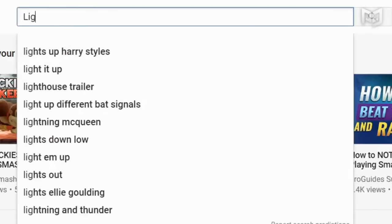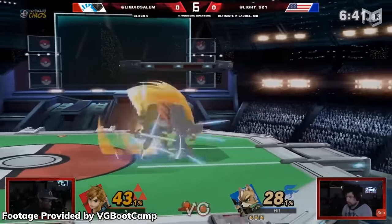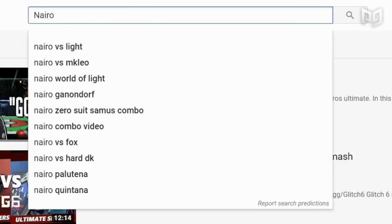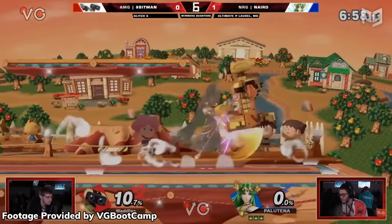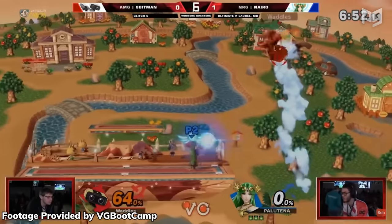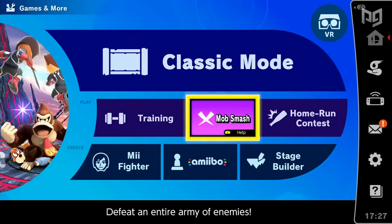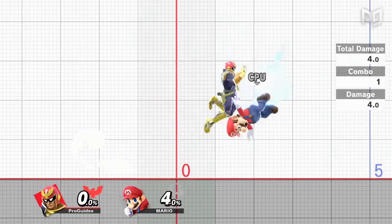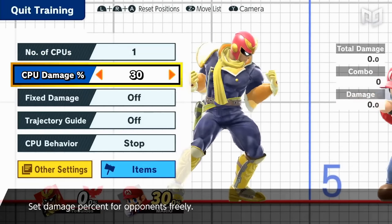Before you start labbing, it's a great idea to study footage of your character to see what combos top players go for. These players have already put countless hours into learning and practicing their combos, and you'll see them facing opponents who are also completely aware of any escape options — so this will save you a lot of guesswork. Anything you can't learn by studying footage, you can find in training mode. Training mode is an essential tool for practicing and discovering combos — you can set the percents for both characters and test multiple combos at any percent.